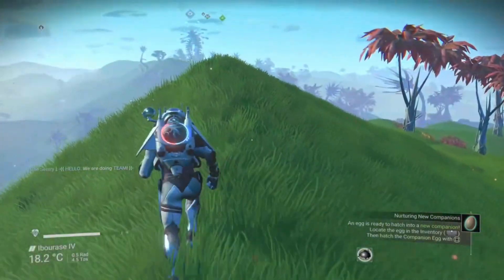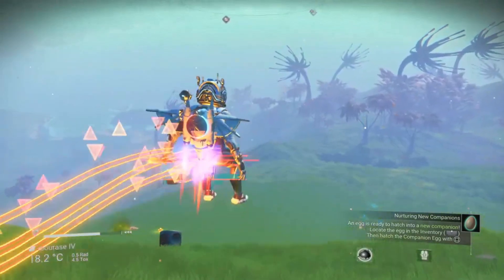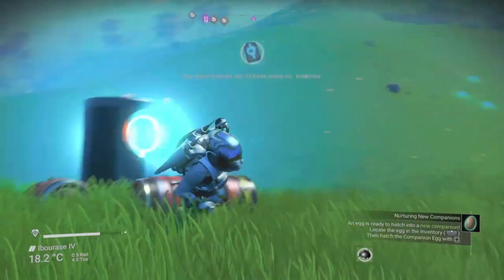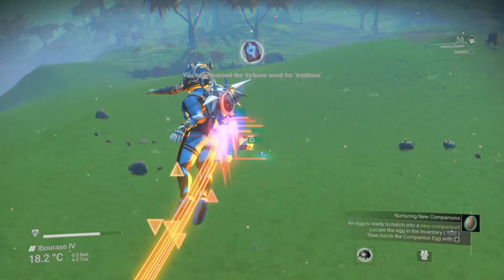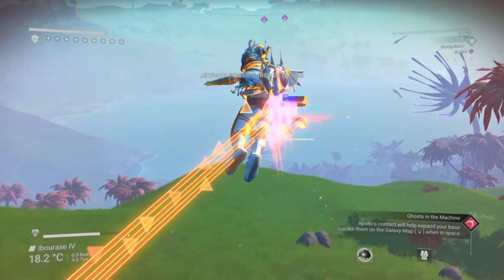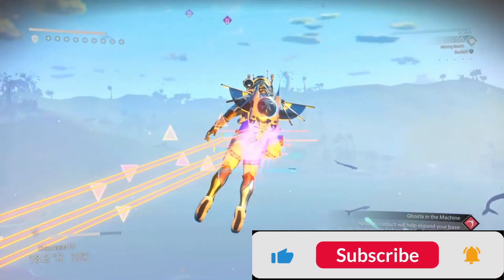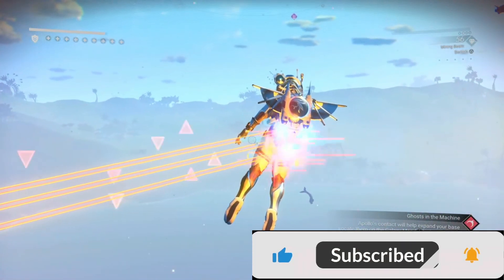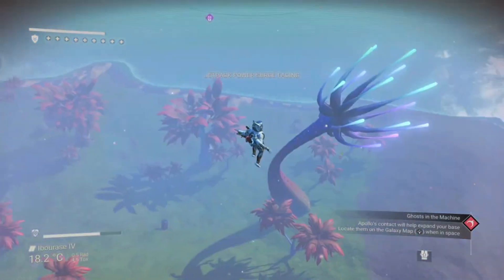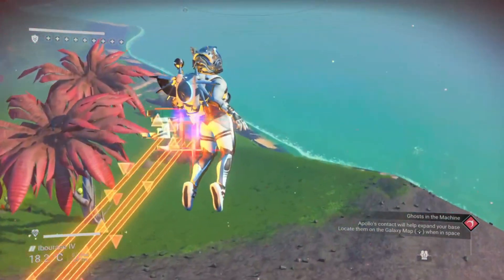And that, folks, is a small dive into how procedural generation works in No Man's Sky, allowing Hello Games to create a universe containing 18 quintillion self-similar planets. There is of course a lot more to it than this, but we'd be here all day and all of our brains would be overloaded with technical jargon. If you enjoyed this video and you're still here, it would be awesome if you could support my channel by hitting those like and subscribe buttons. I do many other No Man's Sky videos like beginner guides, amazing locations, update rumors, glitches and more. Thank you for watching and catch you next time.